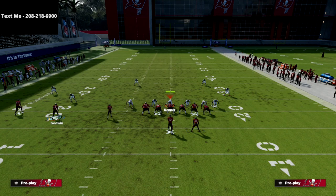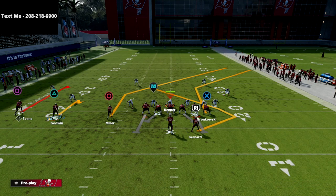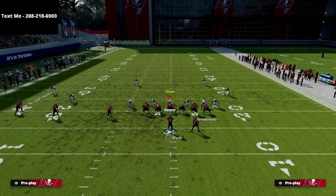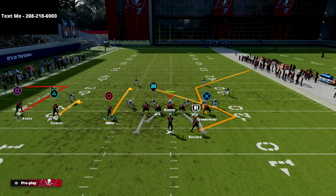All we're going to do is put our middle receiver of the Trips on a hitch. We're going to put our outside receiver on a deep out — we want it to be a 10-yard out route. I find it way more successful to use a 10-yard out this year than a 5-yard out. We're then going to take the circle receiver and put him on a curl, so it's going to look just like this.